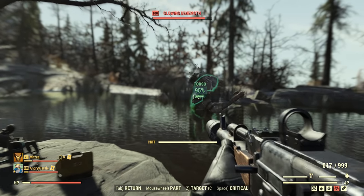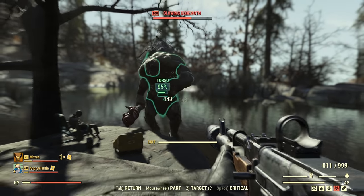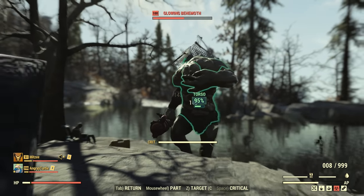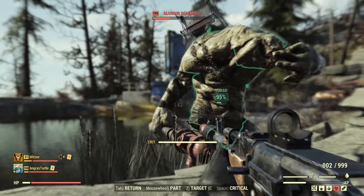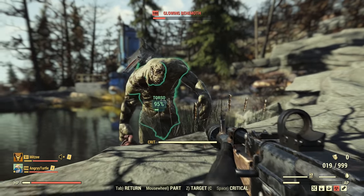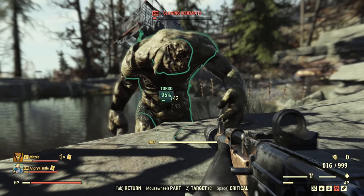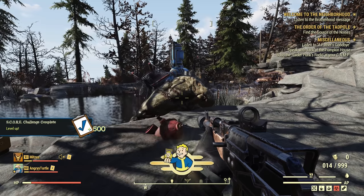Counting shots fired at the behemoth: 1 through 26. That's 26 shots total — that's our control group. It took 26 shots to put down the level 100 behemoth.